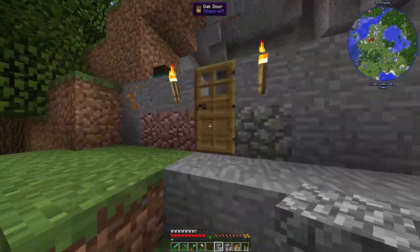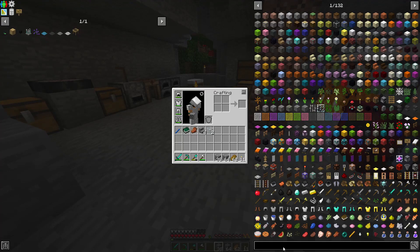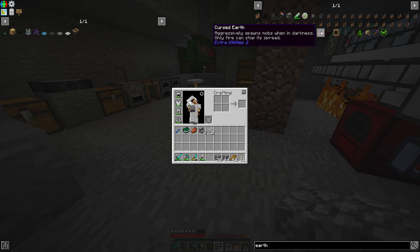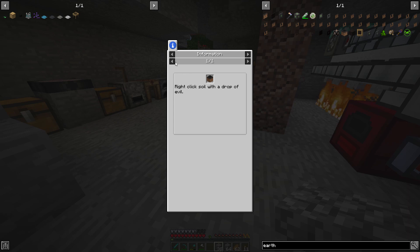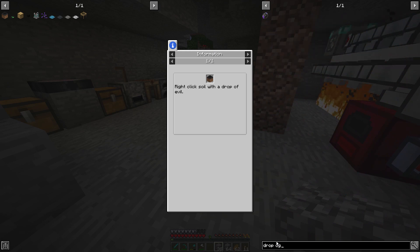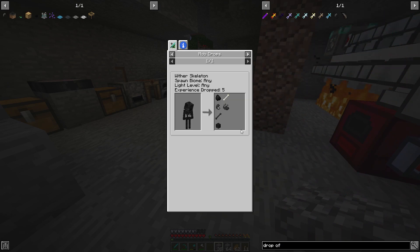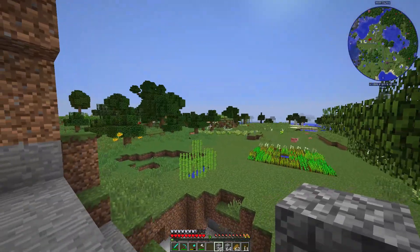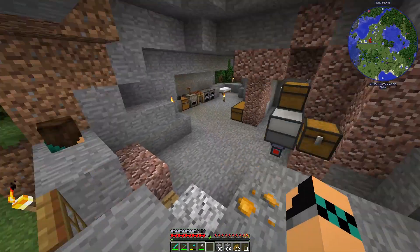Now, I do have plans to make cursed earth. Cursed earth aggressively spawns mobs when in the darkness — only fire can stop its spread. So we want some of that, and we do that by right-clicking soil with a drop of evil. A drop of evil comes from a wither skeleton. There's a 10% chance of getting one. We can either go to the Nether, or we can change the skeletons there into wither skeletons using witch water.